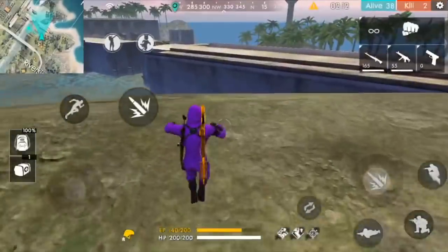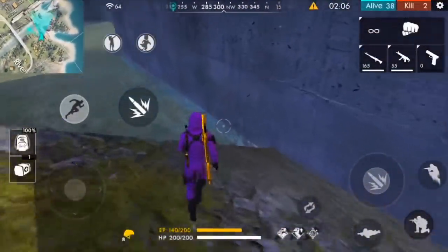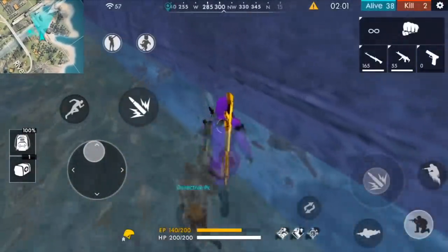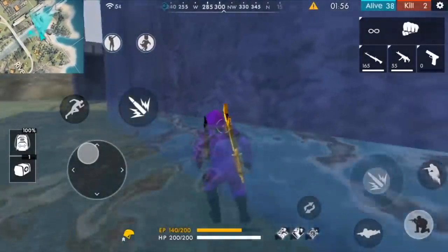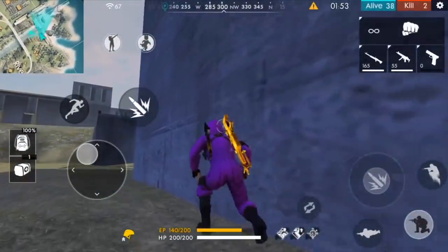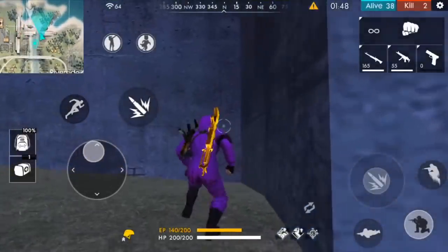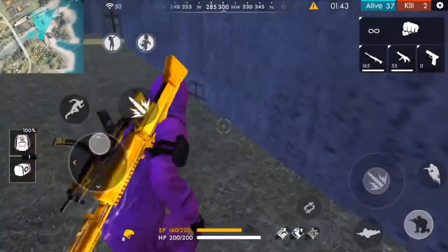Let's go. If you look at the 4 places, this is a very big place. But if you look at the same place, this is the river side. So you can go to the safe zone. If you look at the safe zone, you can go to the same place.